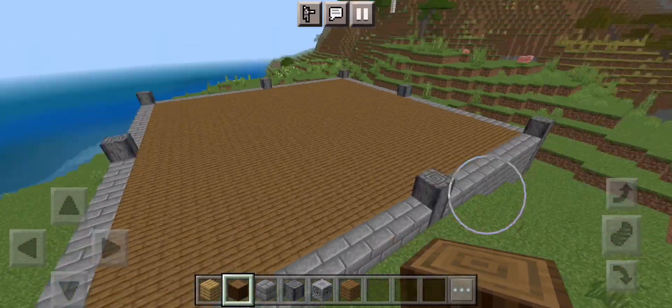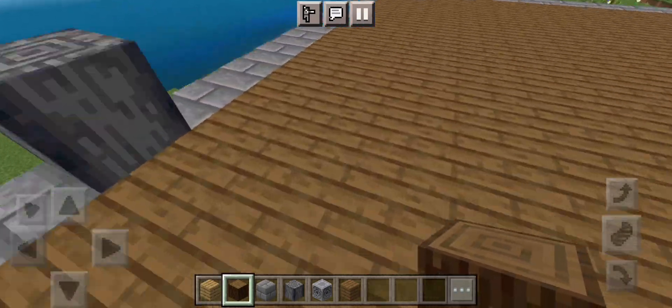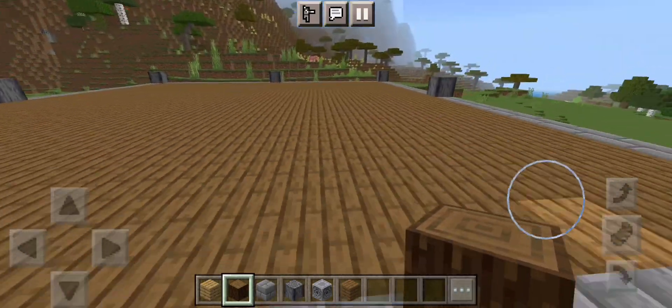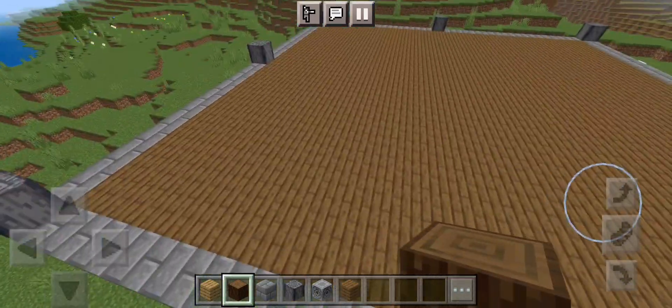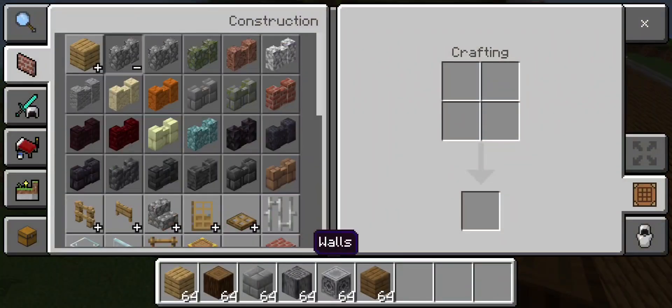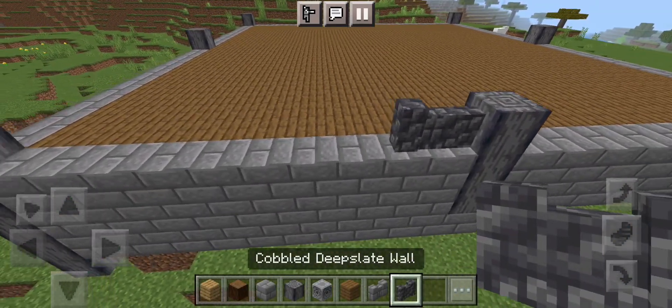Now that the floor is done, we're going to start working on the inside. I like the idea of keeping the inner metal part separate and leaving the outside edge for a railing — something like cobblestone or deep slate. I'm going to try deep slate — not bad.